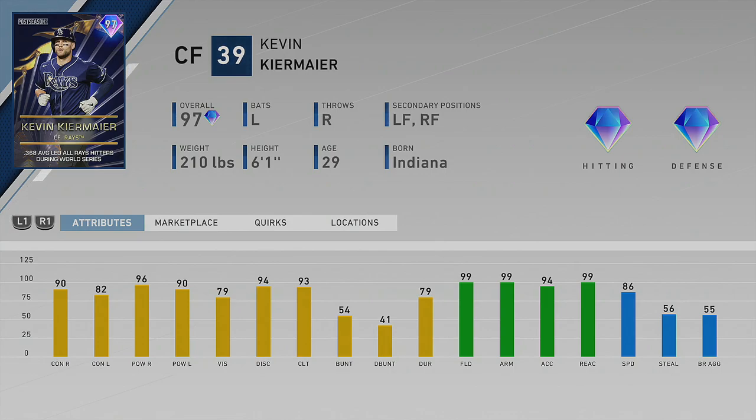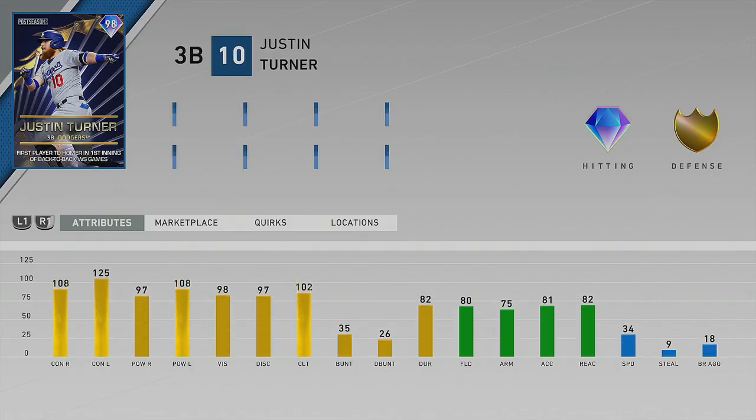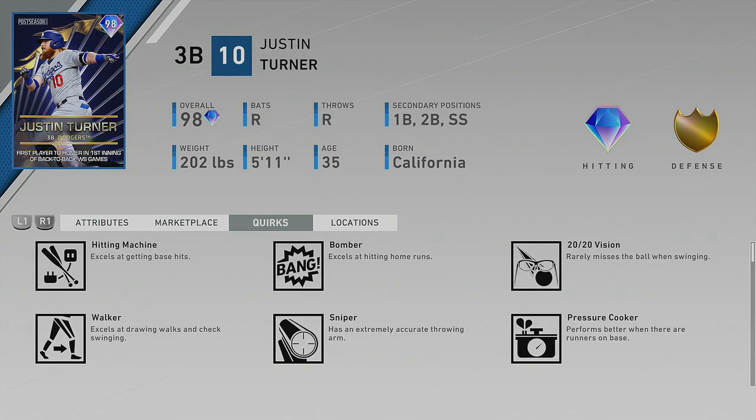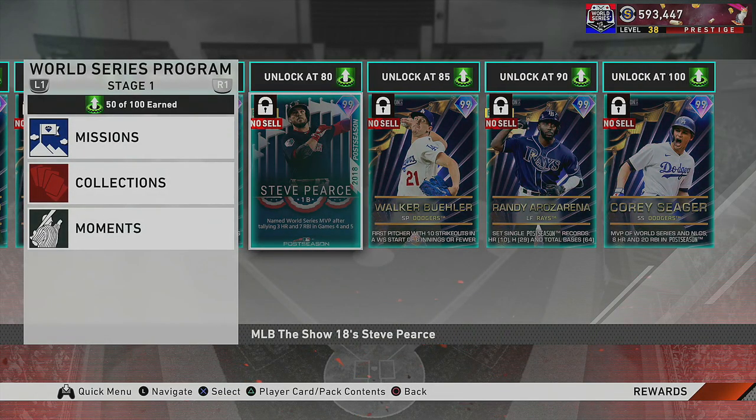Next up we have the 98 overall Justin Turner — he plays first, second, short, and third. He absolutely smokes the ball and he's good enough defensively to where he's not going to kill you. Another good card — cannot wait to try out all these new pieces of content.